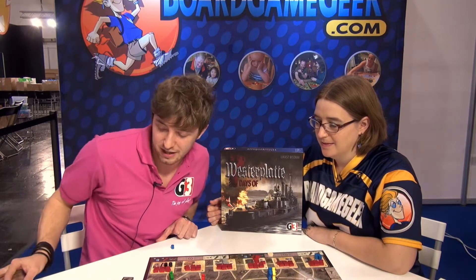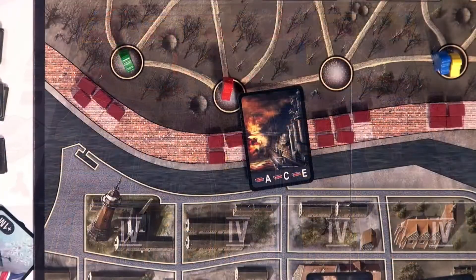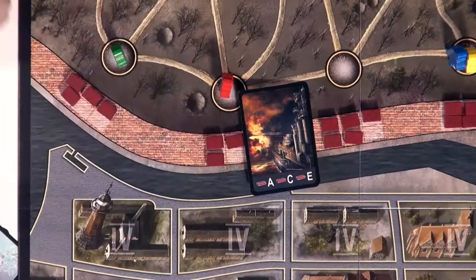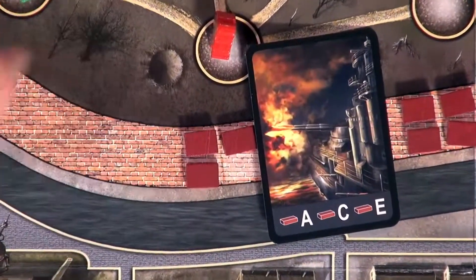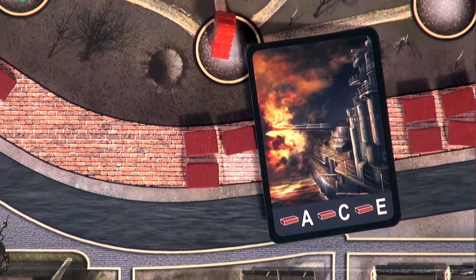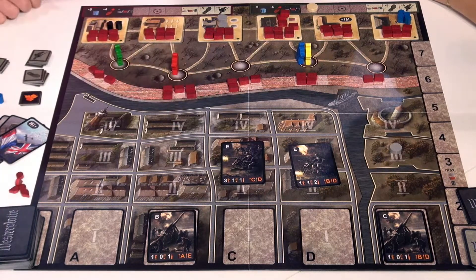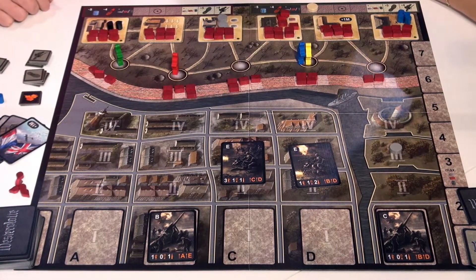So this event card — let's put that out right in the middle so we can see it. It shows that we should take a brick from walls on spaces A, C, and E. So it could be nasty. Are any of those end-of-day events positive events? Yes — there are four positive events and four negative events.